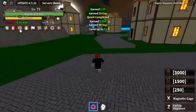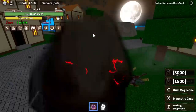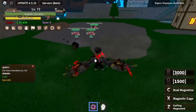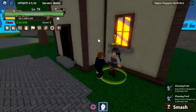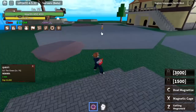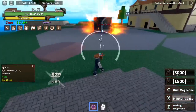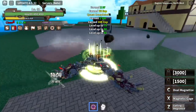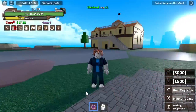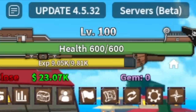Before we reach that level, surprise — we're going to unlock our C skill: Dual Magnetize. One hit on the mobs. At level 75, we're going to start defeating Boggy the Clown. Is one combo enough? Yes, it is. That's just one Z and X skill — you don't need to use your C skill. But if you want, you can use it to have more fun.